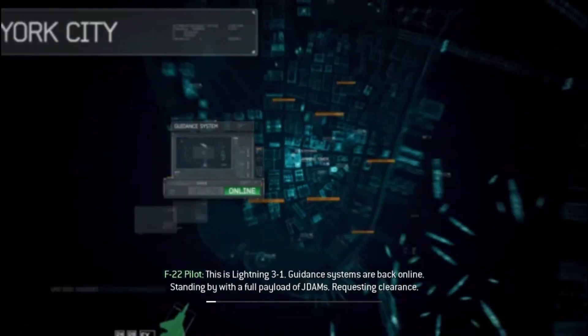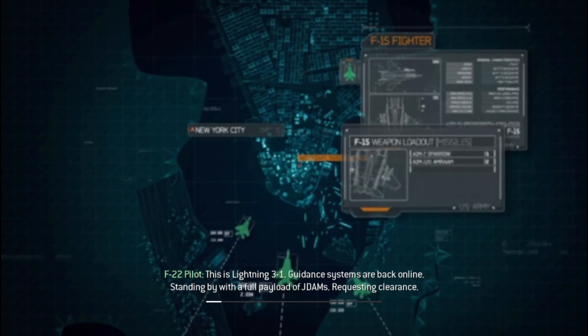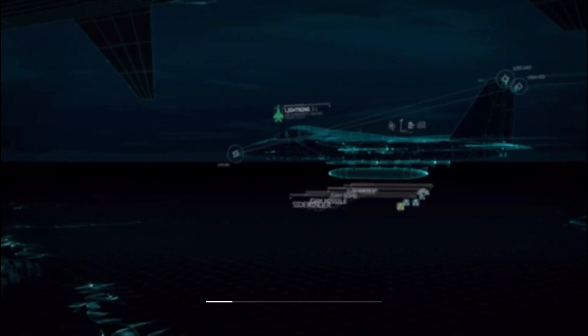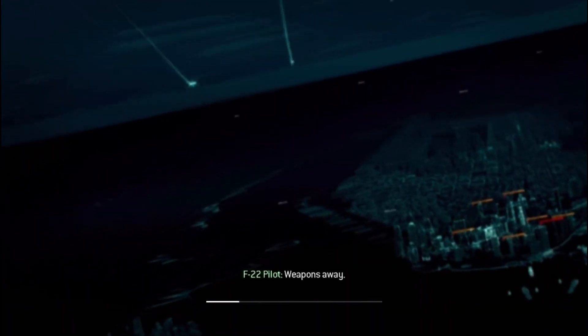This is Lightning 3-1. Guidance systems are back online. Standing by with a full payload of Jade Amps, requesting clearance. Lightning 3-1, you are cleared to engage. Breaking the hard deck. DOT 5 seconds. Weapons away.